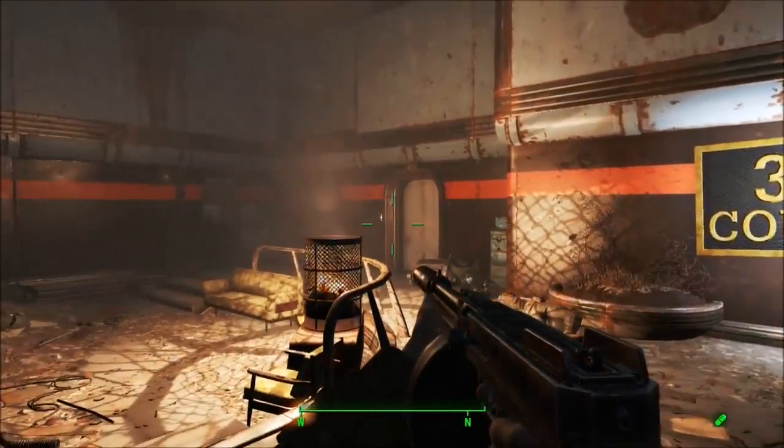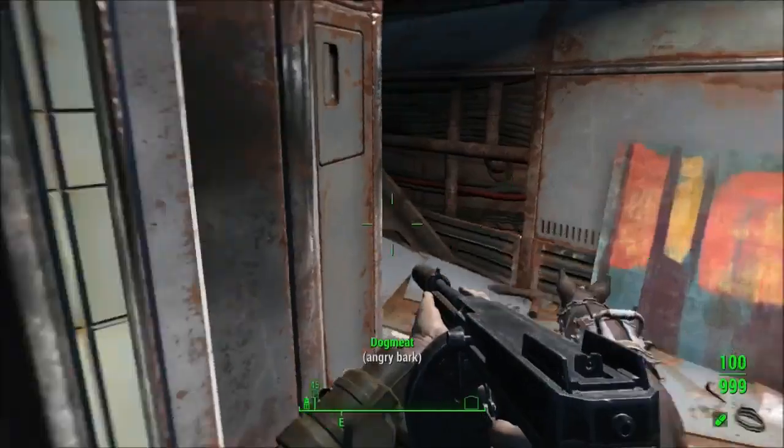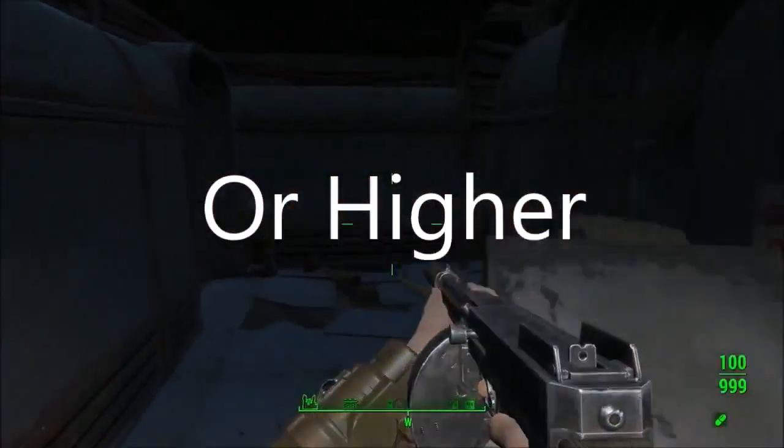Once you make your way inside, you're going to want to take this elevator up. Before you go any further, you're going to want to be level 35, otherwise the X01 Power Armor isn't going to spawn.